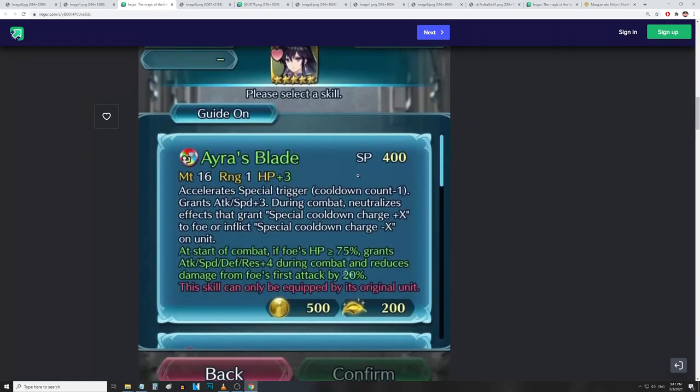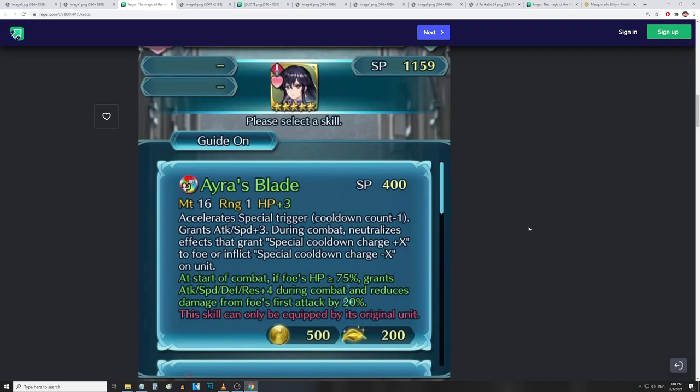Next up is Ira. Accelerate Special Trigger, grants Attack and Speed up 3, and during combat neutralizes effects that grant Special Cooldown Charge plus to foe or inflict Special Cooldown Charge minus on unit — so basically Creator Sword. The additional effect: if foe's HP is at or above 75%, grants all stats up 4 and reduces damage from foe's first attack by 20%. She's getting Creator Sword, damage reduction, and stats on top of that. Ira actually got a really good one.